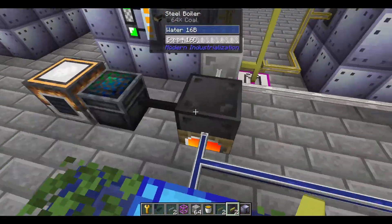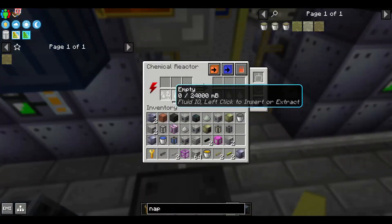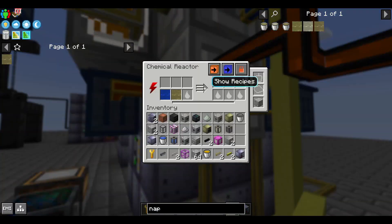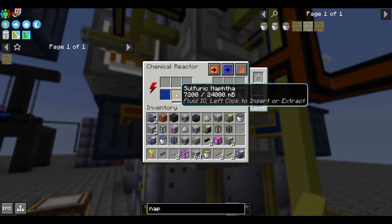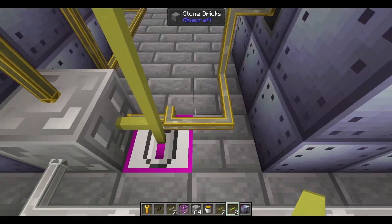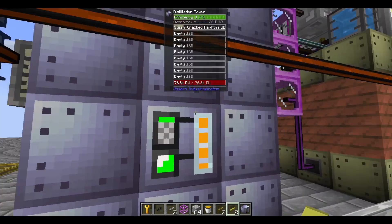I am just using a coal boiler — a small boiler here to make steam — and that turns the steam into the chemical reactor. And once this has enough naphtha in it, it will run and turn it into steam cracked naphtha, and then that's what goes into this distillation tower here.